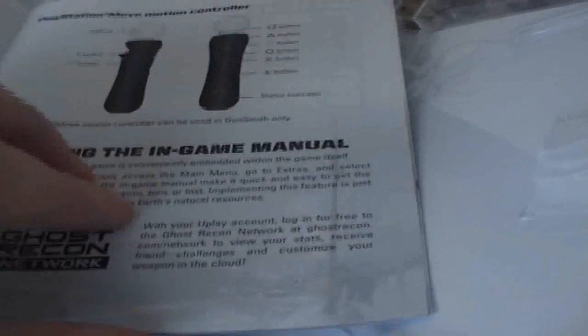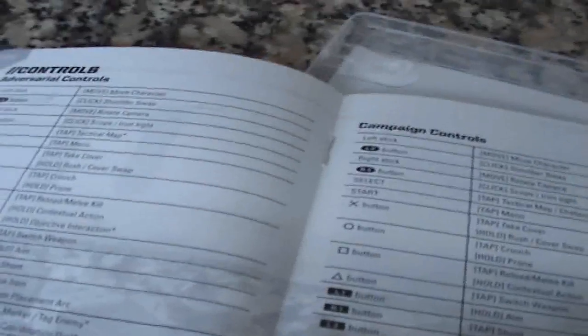The disk is not here, it's installing. I didn't know that this game needed to install — I thought it was that one, not this one. The booklet is quick. As you can see, it shows the controls — controls for PlayStation Move, what every button does for Adversarial (that's multiplayer, here they call it Adversarial), and the buttons for campaign, and then some more info. And there you go.